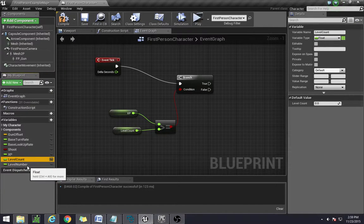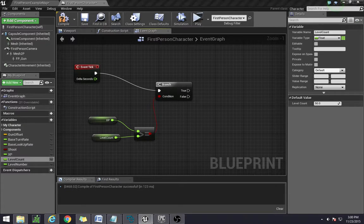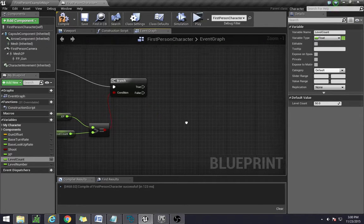In the beginning, I actually have some presets. For the levelNumber, we have level 1 as the default value. And for levelCount, I set it to start where you need 50 experience to increase to level 2. The rest is going to be calculated dynamically. You can preset how much experience the levels require, but I found this was a pretty nice progressive system — I was trying to base it similar to the World of Warcraft system.